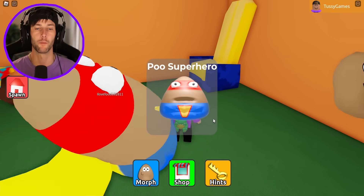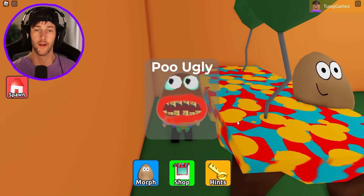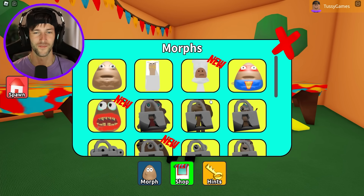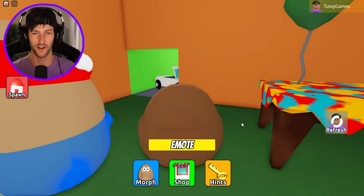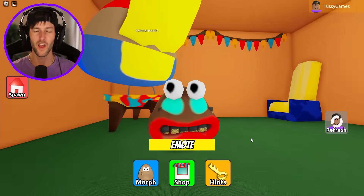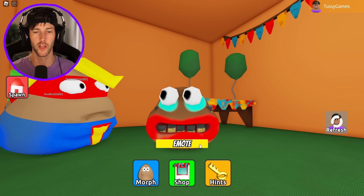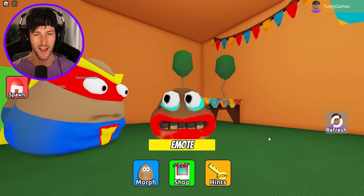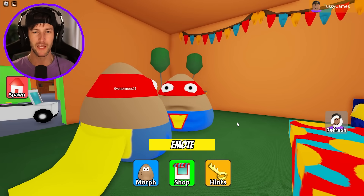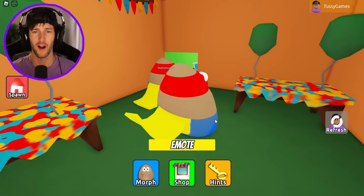We're about to have a party with the poos. We got super poo - the superhero. And oh, poo ugly. Yeah that thing is not very friendly looking. Let's look at poo ugly, let's check out his emote. They all just have the same emote. This guy doesn't even do anything - he just looks uglier when you emote. They're just like yipping. I want to be a superhero poo. I'm super poo! That's what I'm gonna be for Halloween.